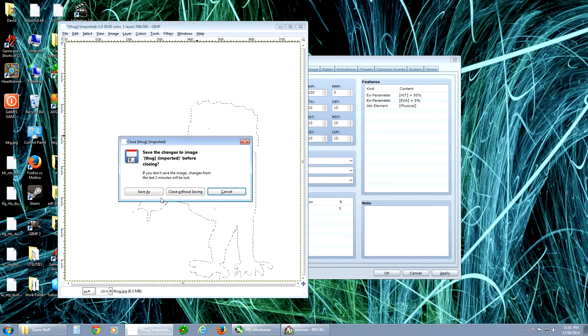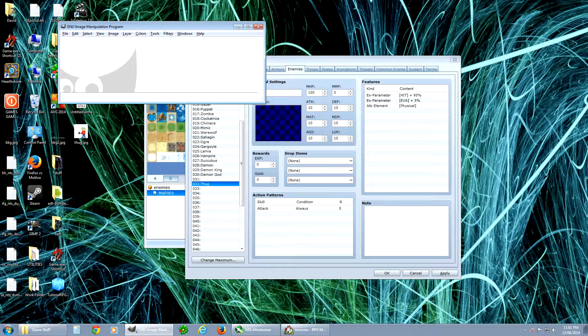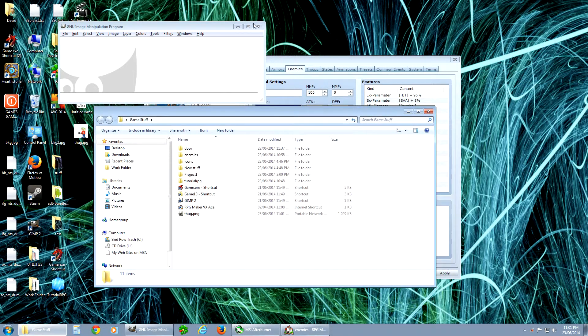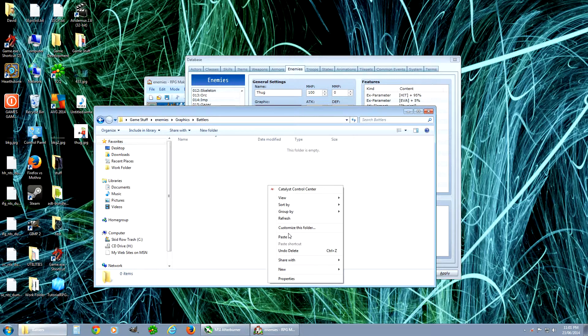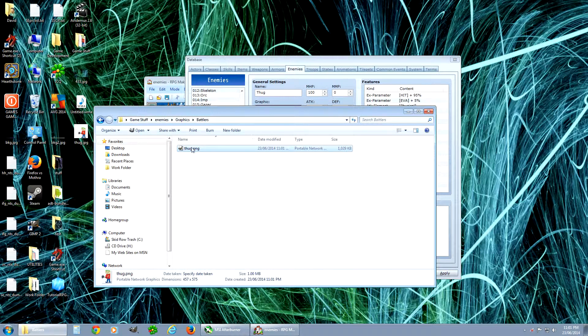Now I have this guy saved as his own little file. Let's go find it — here's my work folder, and there he is: Thug. So to get him into the game, load your game, and go into graphics, then find the battlers folder and pop it in there. That's where you put the guys for battling.